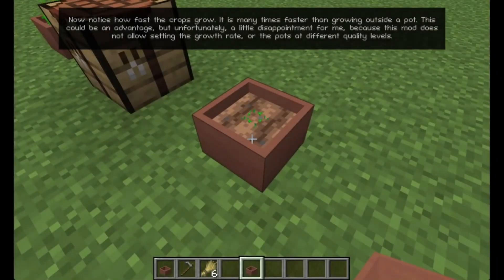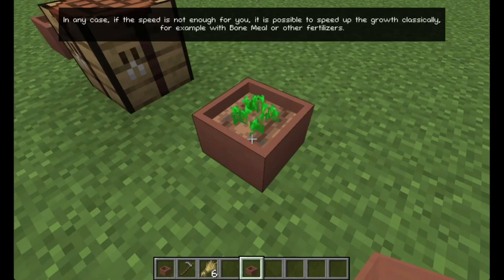Now notice how fast the crops grow — it is many times faster than growing outside a pot. This could be an advantage, but unfortunately a little disappointment for me, because this mod does not allow setting the growth rate or the pots at different quality levels. In any case, if the speed is not enough for you, it is possible to speed up the growth classically, for example with bone meal or other fertilizers.